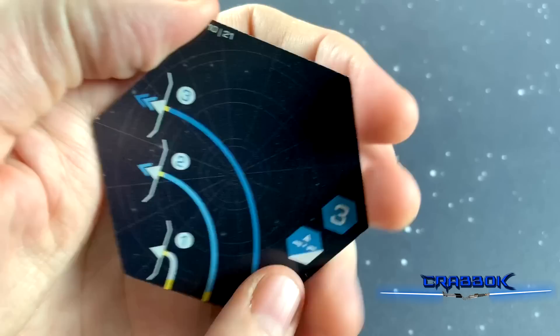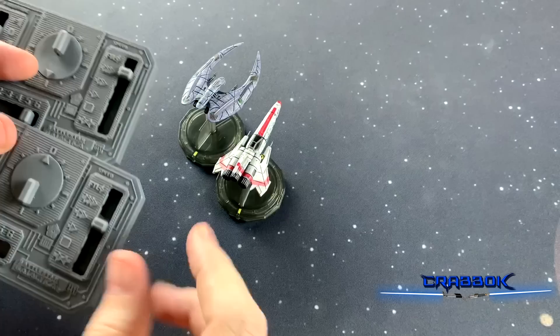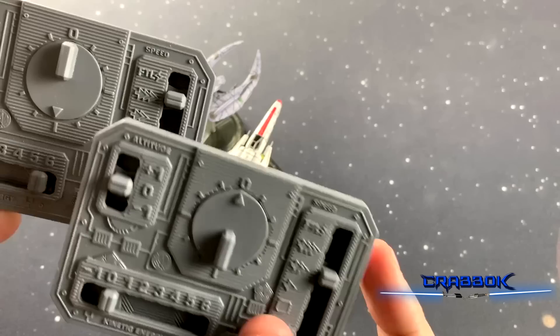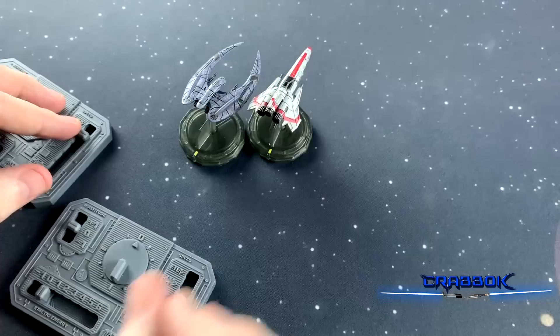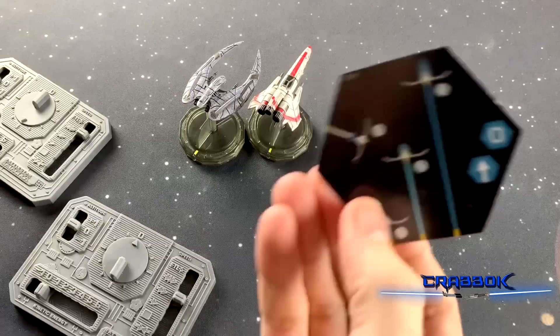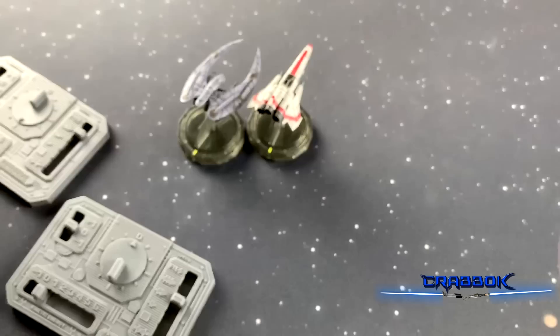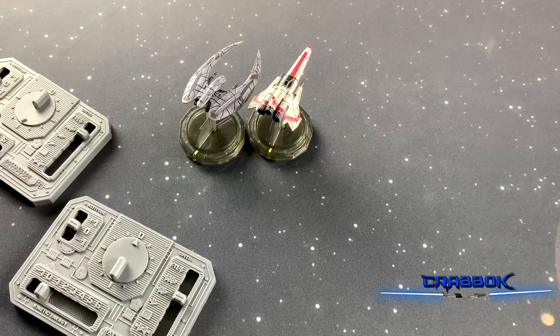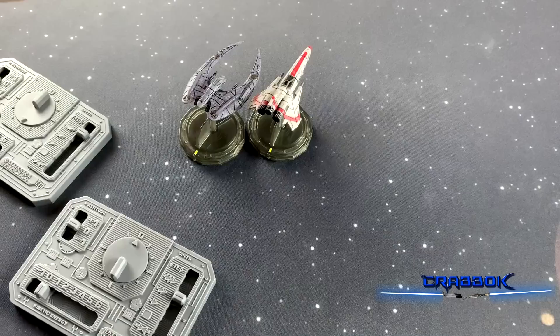If two ships were to overlap and bump each other, they can't physically be overlapping. You refer to their control panels, and whichever ship was moving faster will fly forward until it no longer bumps the other. You can either use the ruler to push it forward, or use a straight template to determine that. The ships won't be able to shoot each other — the idea is they're trying not to hit each other. If both ships were going the same speed, you just randomly decide by rolling dice or flipping a coin, and the winner flies slightly farther forward so they're no longer overlapping.